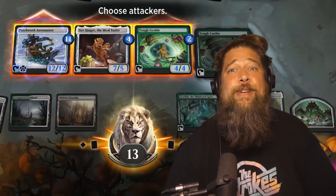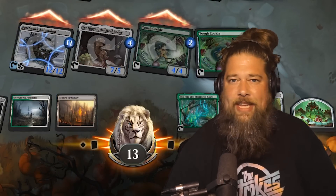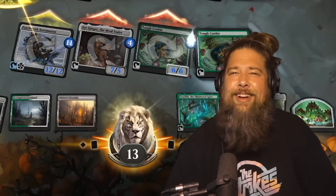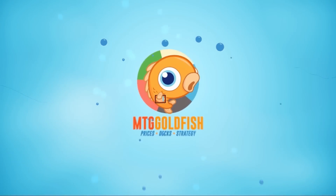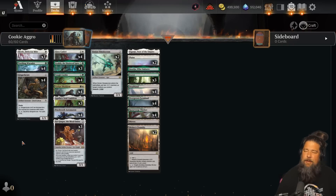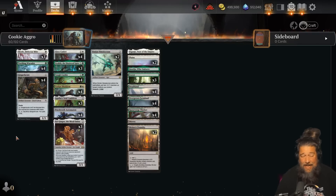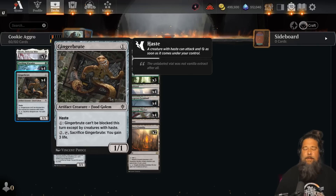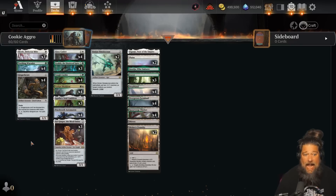Today we're eating our way through the new Wilds of Eldraine standard format with a deck that just might be the best new aggro deck in the format — green white cookies. This cookie aggro deck is actually super sweet. It sounds absurd to say, but cookies might actually be one of the best aggro decks in standard.